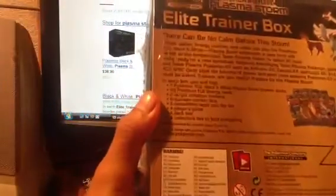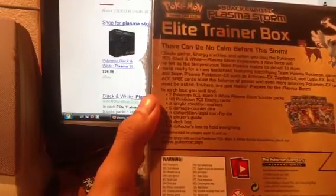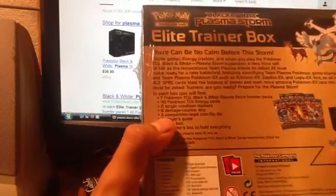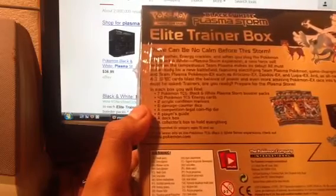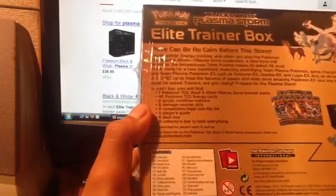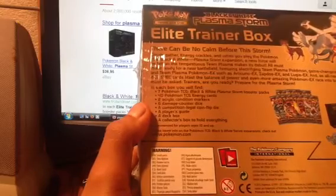So I'm going to be opening this up. It says that it contains 7 packs, 40 energies, 2 acrylic condition markers, 6 damage counter dice — which I'm kind of excited for — and 1 competitive legal flipping coin or dice, a player's guide, a deck box, and a collector's box to hold everything.